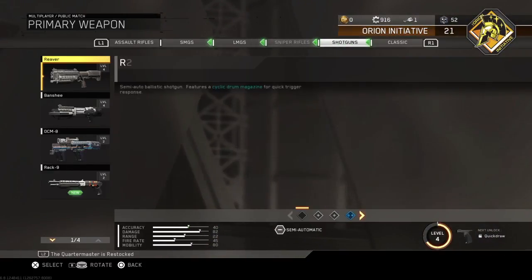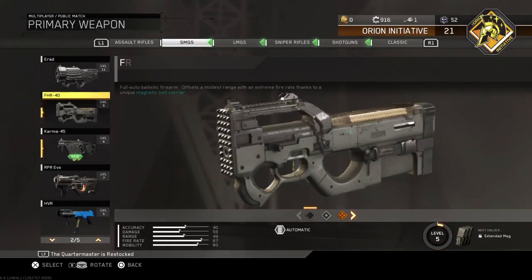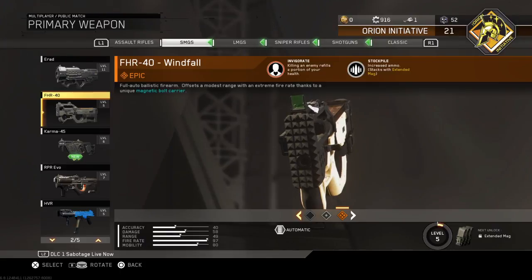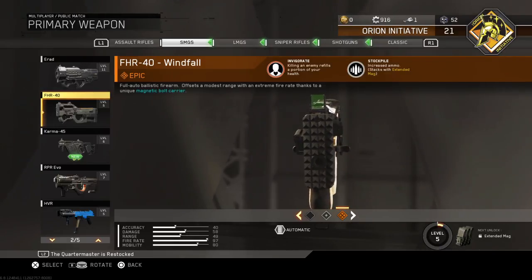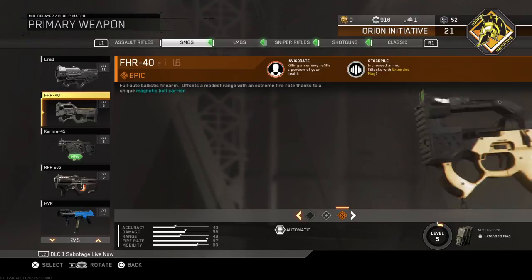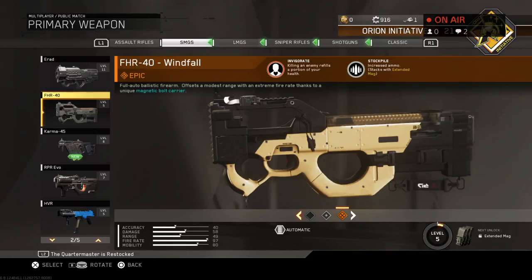So we're going to start off with the gun. I only have one epic gun and it's from mission teams, and that is the FHR40 Windfall, which is an epic and has Invigorate — killing an enemy refills a portion of your health — and Stockpile, which increases ammo and stacks with extended mag. The Counterweight is actually better, but this has Invigorate and Stockpile.